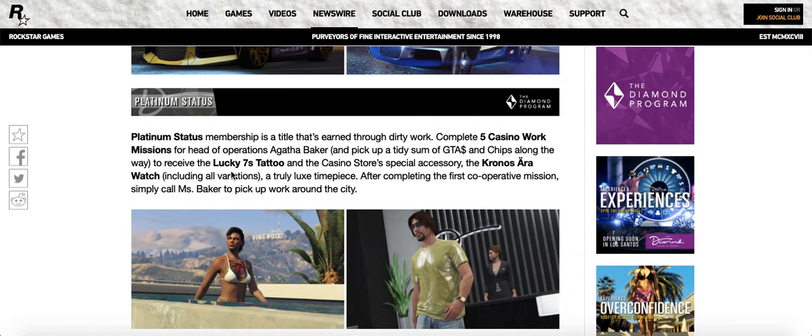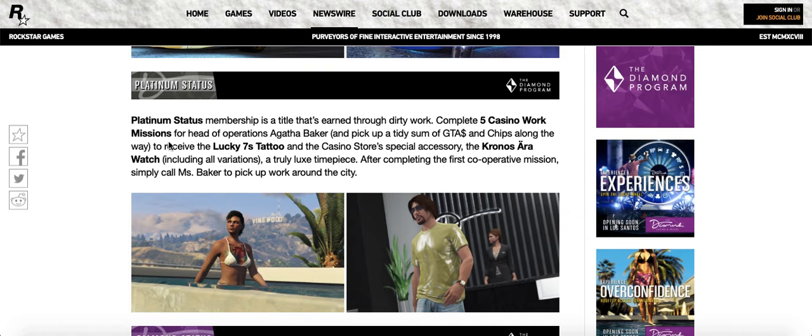Then there's the platinum tier — complete more missions, get more things. You get a lucky number seven tattoo from the casino store special accessory. There are going to be shops within the casino where you can also customize the penthouse. You get liveries, t-shirts, and a Kronos Arrow watch. Honestly nothing that special — I think the platinum tier should have had the Bugatti livery. You're literally just getting a tattoo and a watch.